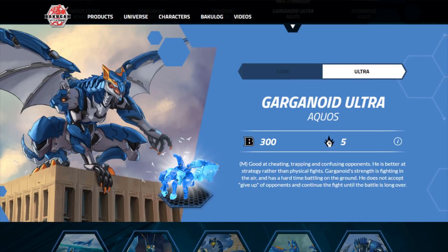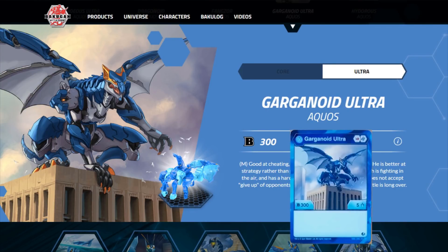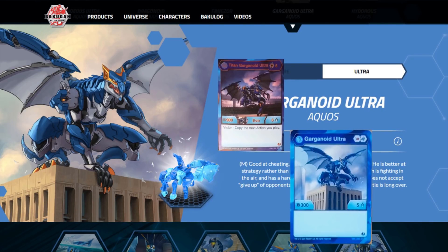Let's move on to Garganoid Ultra. This one is exclusive to the Aquos Garganoid Ultra starter set. This is one that has some potential. Garganoid Ultra comes with a Fire Fist and a Helix — pretty high-end cores. That's actually a pretty good start. 3/5, so it has slightly above average stat total, but ends up with a low power overall.